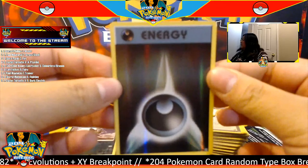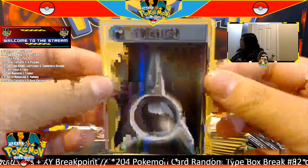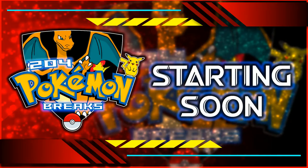Moving on to our XY Evolutions portion of the break — I'm excited for this. We have Venusaur at the front to start us off. Let's see what we got today. Code to the side, three to the front. A Charizard Spirit Link to start — hope that's a good sign! For our first XY Evolutions pack, we have a hollow dark energy going to the dark type, and for the rare we have a hollow Raichu going to the electric type.